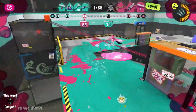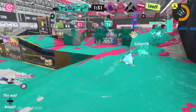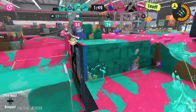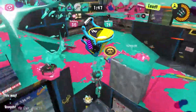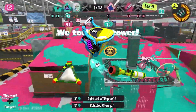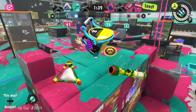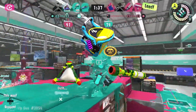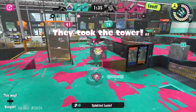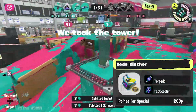The slosher that's likely to return is the Soda Slosher, given that it was introduced in Splatoon 1 and returned in Splatoon 2. Originally I was thinking of the soda kit having a slight callback to the Splatoon 1 soda kit that had Inkzooka, by wanting Trizooka on it. But since the vanilla version already has Splat Bomb, I'll pass on making a throwback kit from Splatoon 1. For my dream slosher kit, I will give the Soda Slosher Torpedo and Tacticooler.